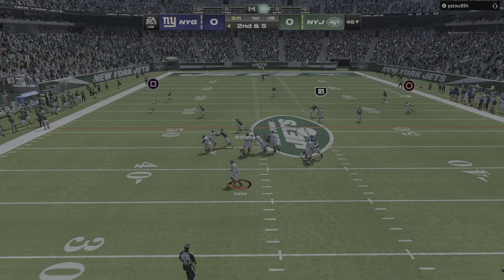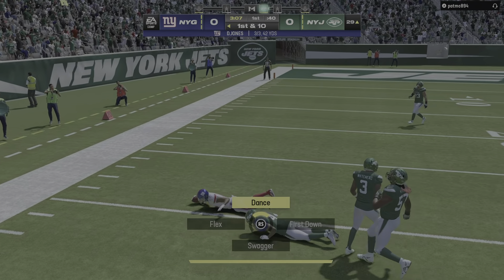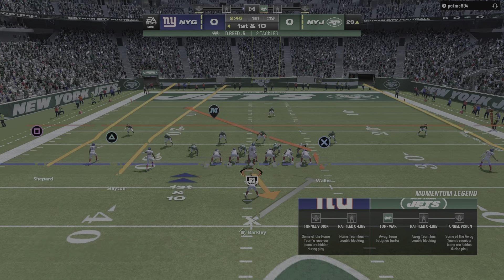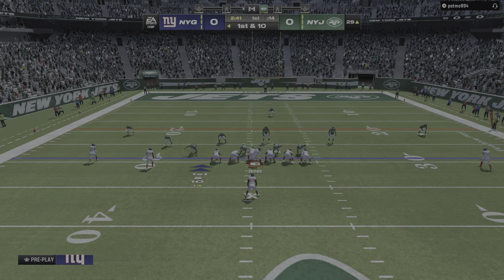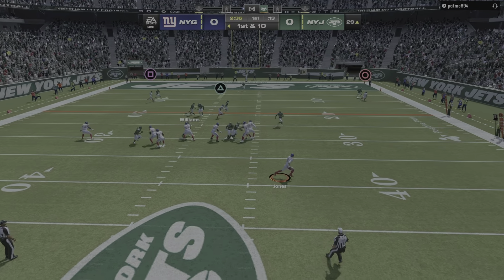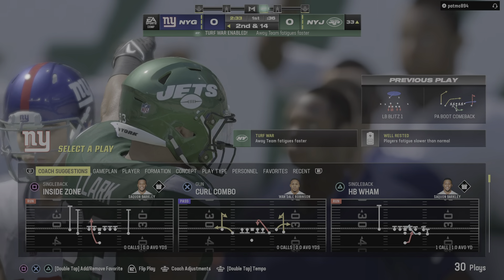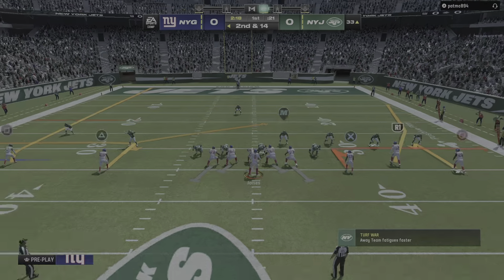Jones throws again on second down, forced out to his left. The pass is caught by Wondale Robinson, and that's going to be another first down as the tackle is made at the Jets' 29-yard line. Jones then fakes the give to Barkley, sliding out of the pocket. Pressure is applied and he's taken down — they sack him back at the 33-yard line, a loss of four, bringing up second down.